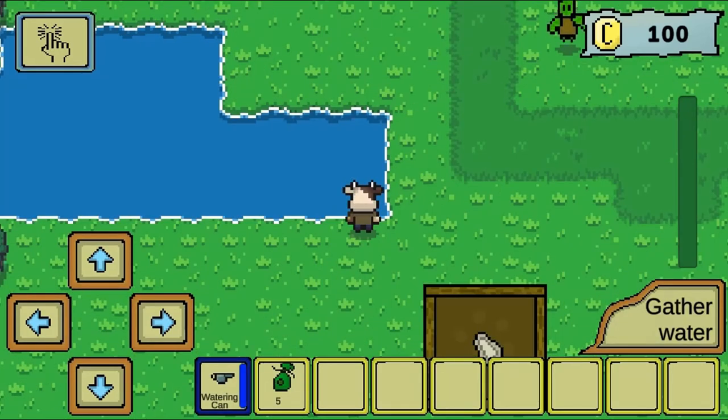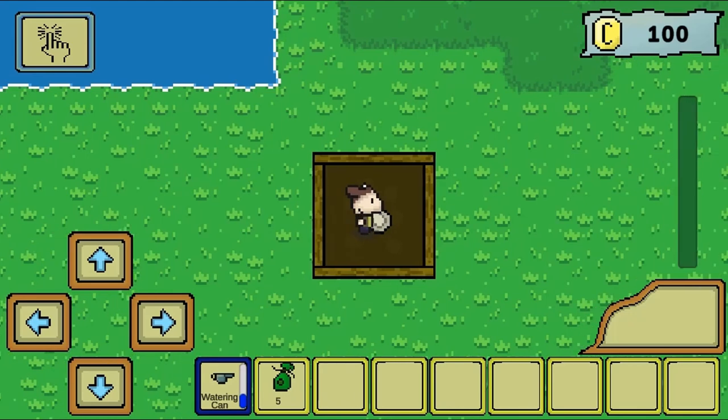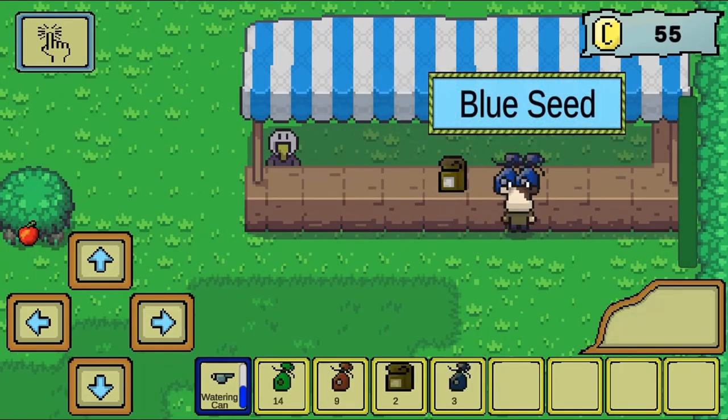Plant seeds, gather water, and water plants. Also visit the market to buy more seeds, fertilizer, and eat food to keep your energy to complete more tasks on the farm. Collect apples and try to grow a successful farm. Complete all the tasks to win the game.